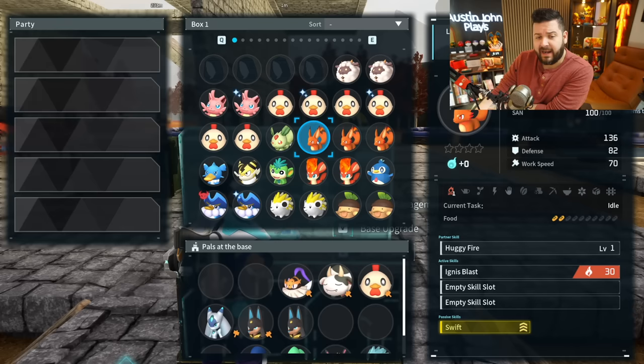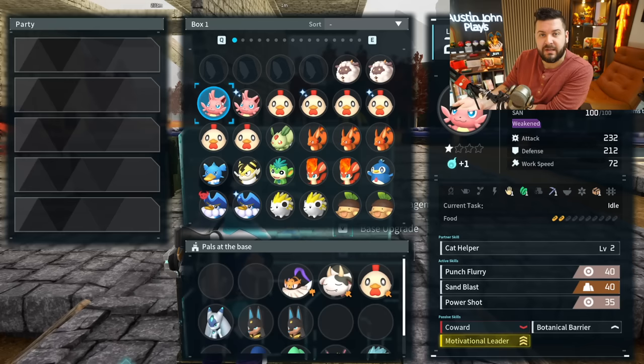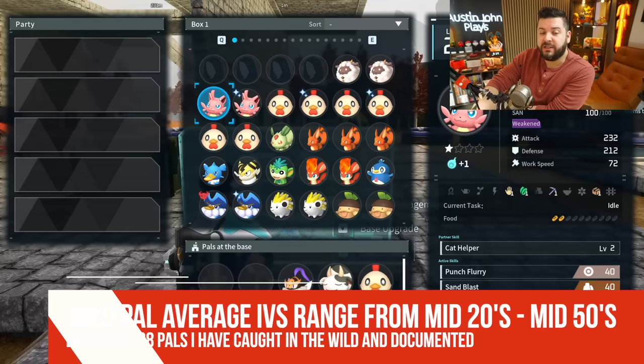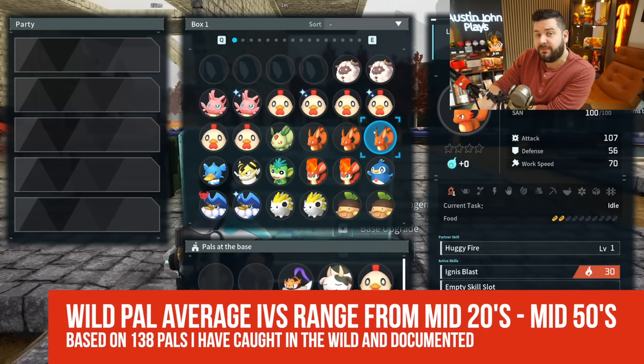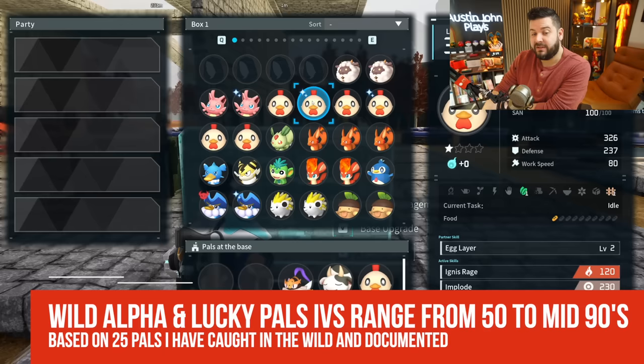I've found that when two or three of the four traits are as low as 20-40, the third or fourth value is often significantly higher, like 80 or 90. It's not common to find a pal with all four stats very poor. When averaging all my pals, the four values typically fall in the mid-20s to mid-50s. However, alpha and lucky pals typically have higher values - I've yet to find any lucky or alpha pal with a value less than 50.